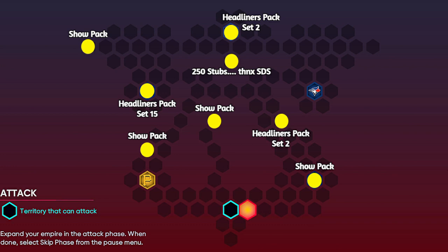The big difference between this one and previous conquest maps is that in order to get every single pack, you do have to play a couple of the strongholds. The Yankee stronghold gets you the set 15 headliner pack, the New York Mets on the right-hand side gives you a show pack, and the Phillies at the top gives you a headliner pack set two.